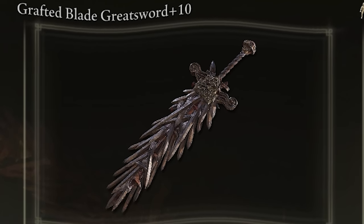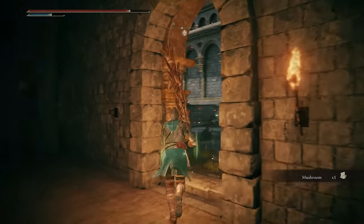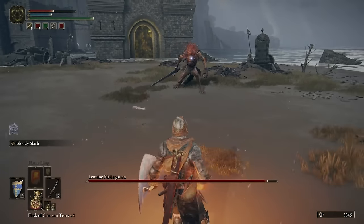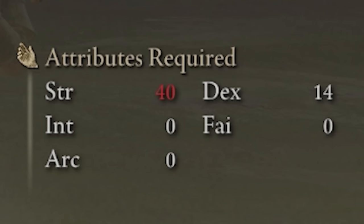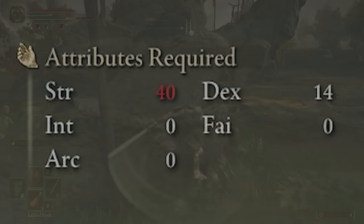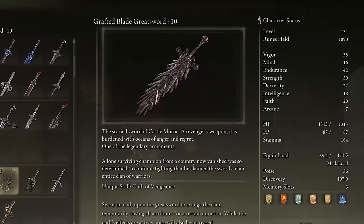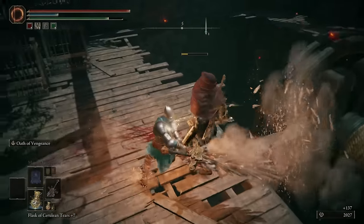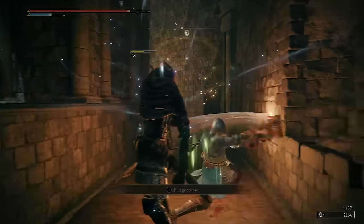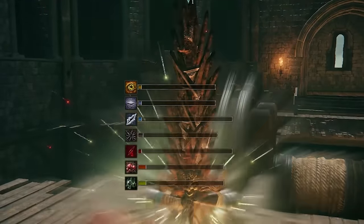Moving on to number eight: there is a Game of Thrones sword in this game. Obviously you've probably already heard about this, but we have to mention it — it's probably the most recognizable Easter egg in the game. You find it by killing the boss of Castle Morne. The weapon, the Grafted Blade Greatsword, requires 40 strength to properly wield it, which is not something a lot of people are going to be able to do at that point in the game, but it's a weapon worth holding onto. Also, just look at it — it's crazy looking.